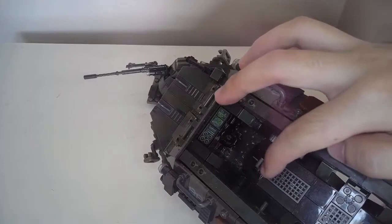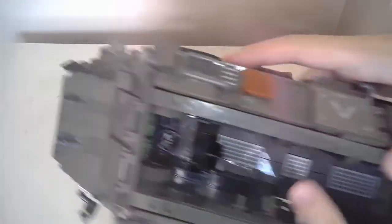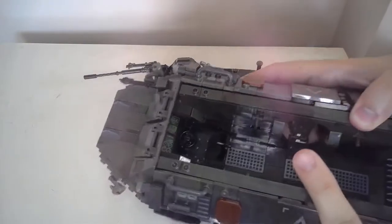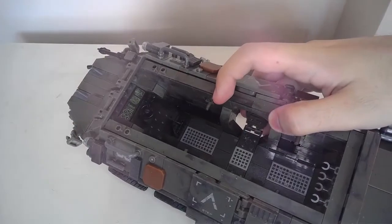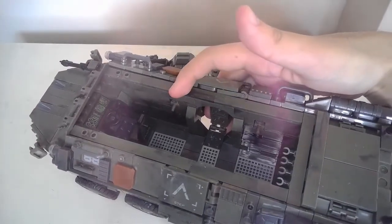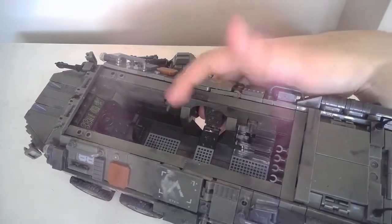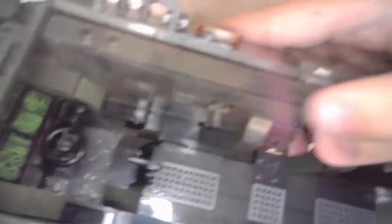There are levers and things attached to the interior walls where you can attach the figurines. On the sides there are two on each wall — two on this side. So you can attach the figurines back there, and then another one here. Same goes for the other side.